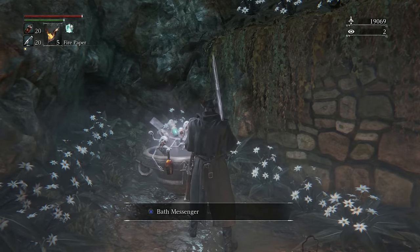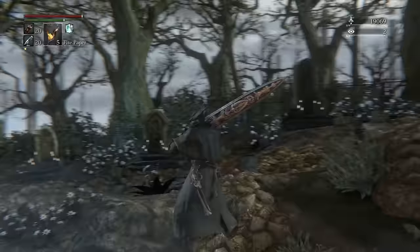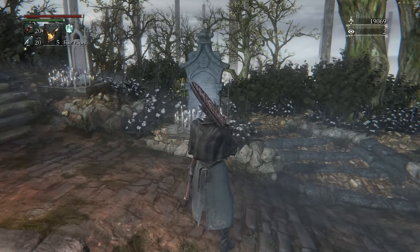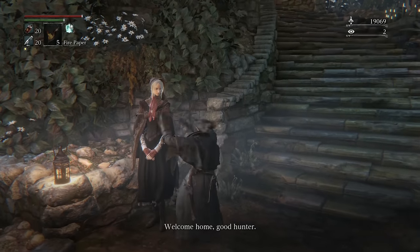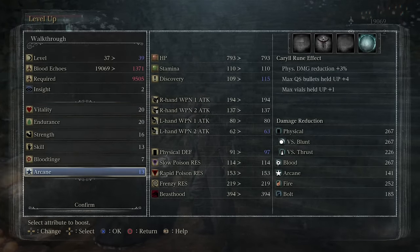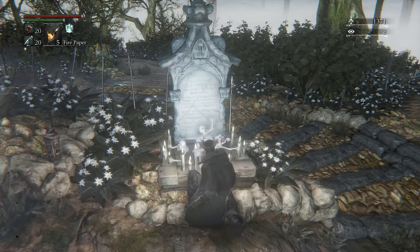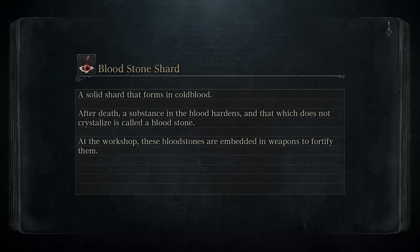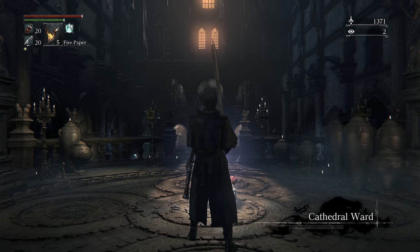We'll do the rune tool and putting on runes in the next episode. For the next part, we're gonna jump over — I'll spend our stuff now and then we'll jump. Going arcane. We are going to the Cathedral Ward, and from there we're going to continue on with Eileen's quest chain — that'll be the first thing. Then we're going to work our way through that area in full and make our way up to the next boss, Vicar Amelia. Either way, wrapping up at the Cathedral Ward — catch you all next time as we continue on!